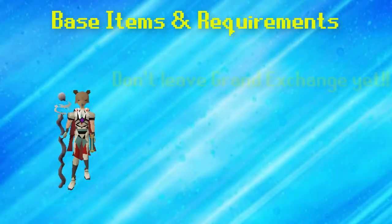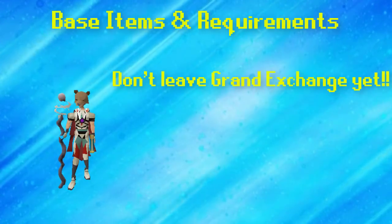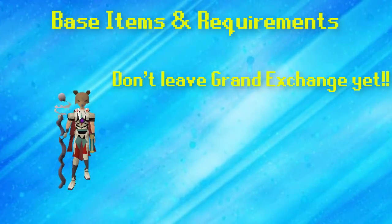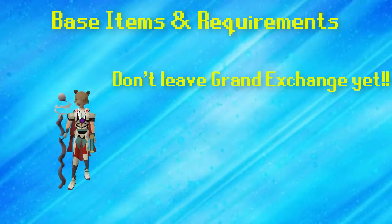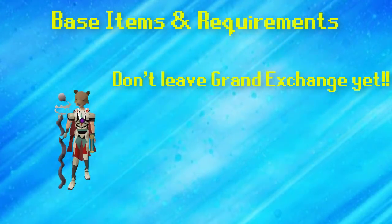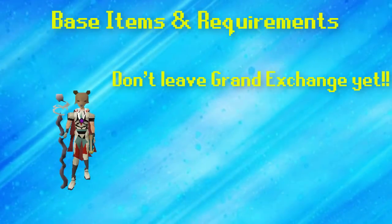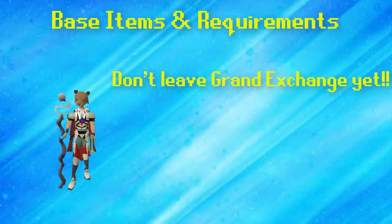We don't want to leave the Grand Exchange just yet — there are still some other items we will need for the Charlie the Tramp steps, as well as items such as teleport tablets which you'll want to pick up now to save time while actually doing clue scrolls. Don't forget that I have a full item list in the description of this video if you don't want to have to re-watch this to figure out what items you need.